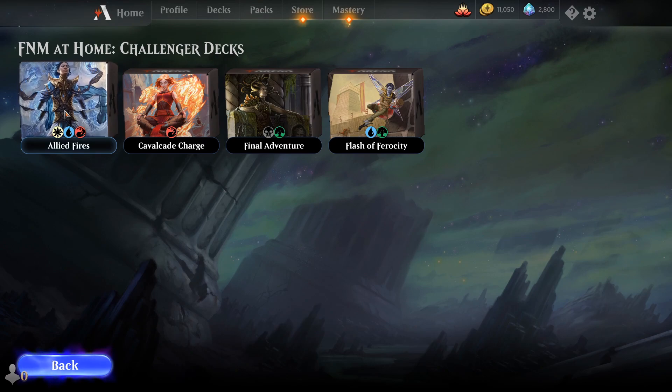Allied Fires is going to be a Jeskai Fires deck — a whole lot of Planeswalkers where you're trying to get them down, gain life, and of course use Fires of Invention to play out your spells as promptly as you can.